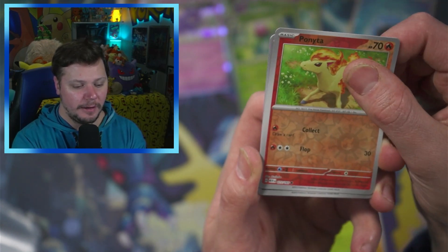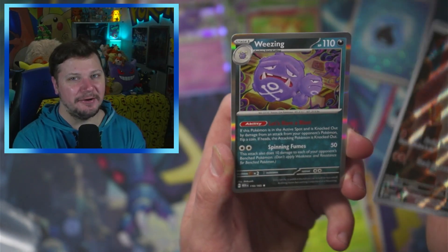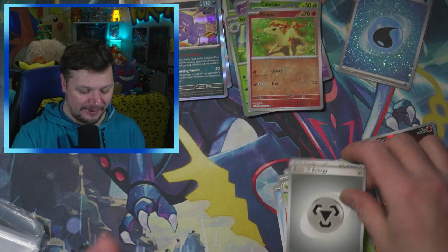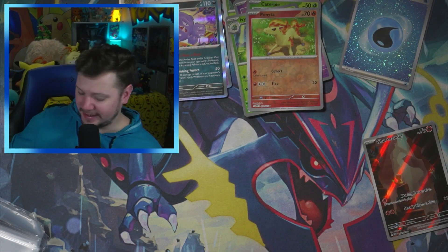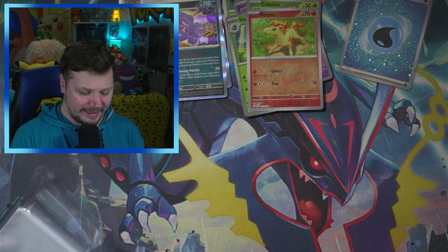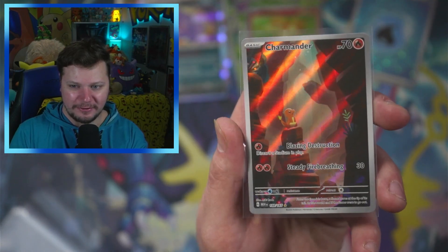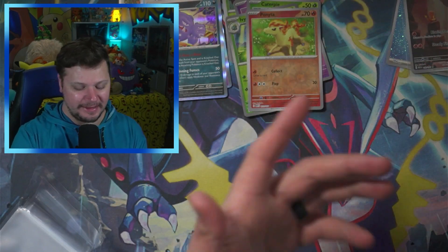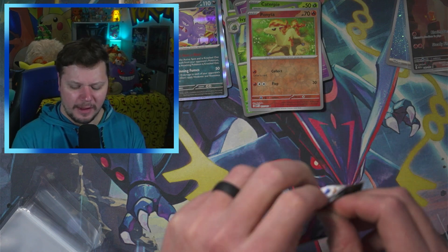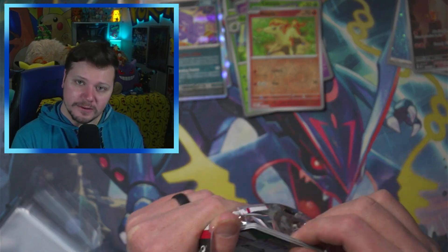We got Butterfree, Ponyta, and a Charmander — let's go! I don't need this one, I've pulled it a few times now, but either way I am very excited to pull that Charmander because it is such a good looking card. I think that's like my third time pulling that card, but still a fun card to pull.